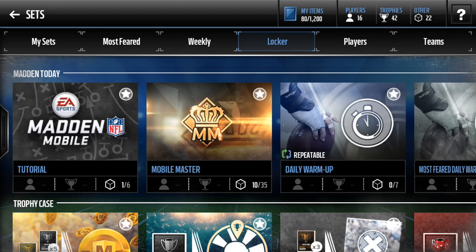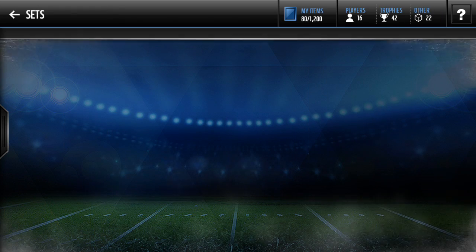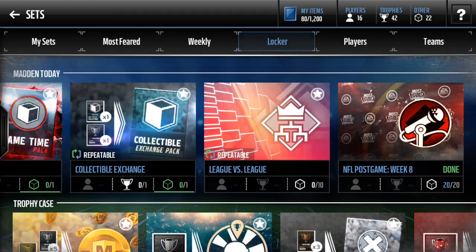A recommendation for that is the collectible exchange. If you toss collectibles in here and a silver trophy, you get a collectible back. Usually you can get a post-game collectible, so I definitely would recommend that if you guys only have like two of them.